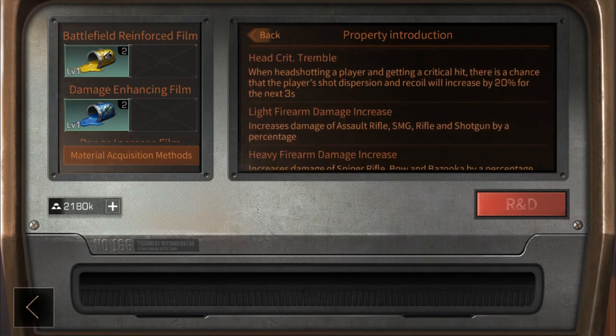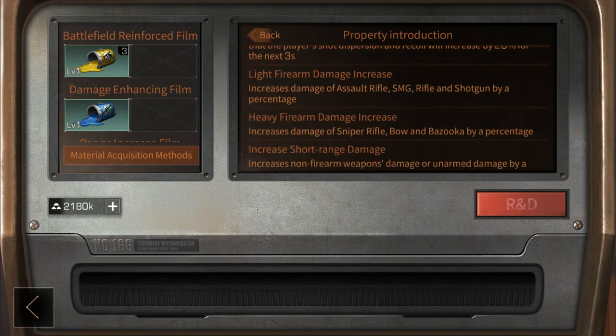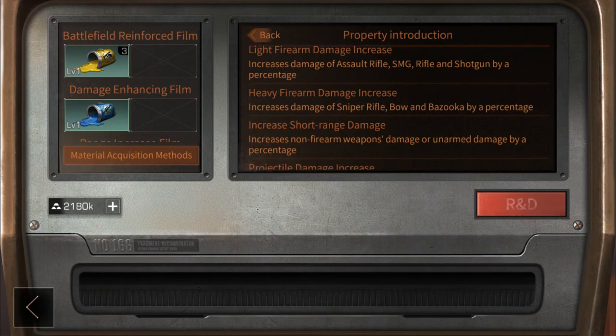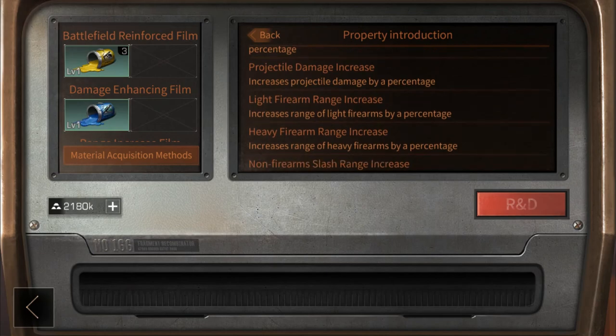Damage film simply gives a flat bonus attack damage modifier to your weapon of choice. Assault rifles, SMGs, rifles, and shotguns are considered light firearms; bows, sniper rifles, and bazookas are considered heavy firearms. The rest fall between projectile, non-firearms, and unarmed damage. Range film increases your chosen weapon's range.